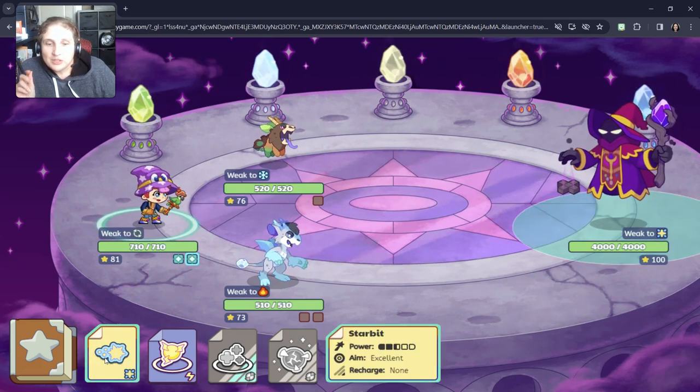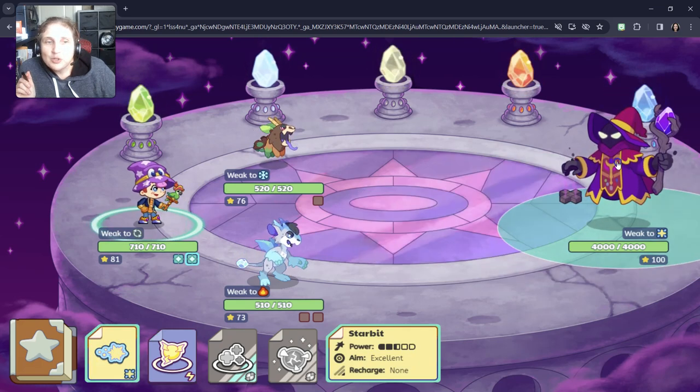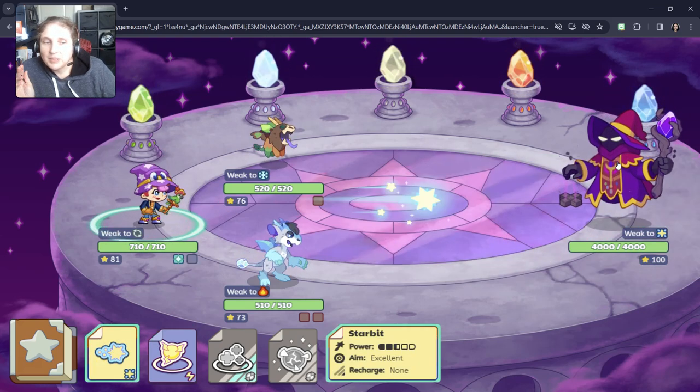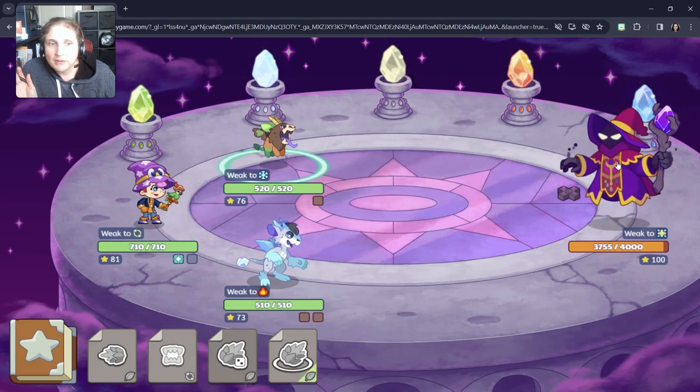So this is what I learned: Starbit is the best spell. Battery is my new spell I put on, but Starbit seems to be the most powerful. That was 245.